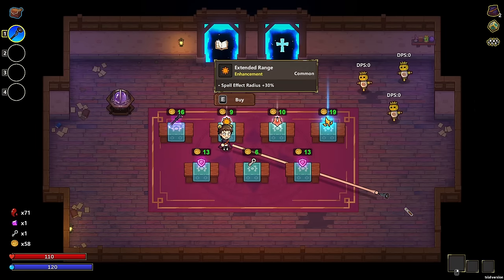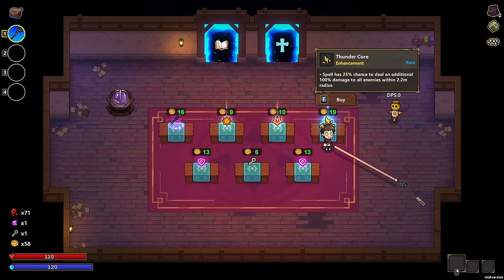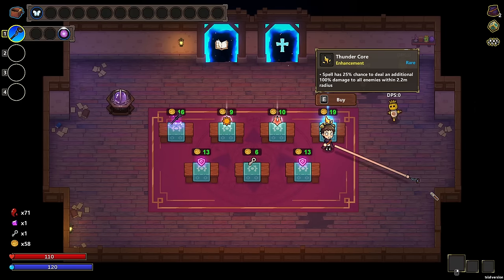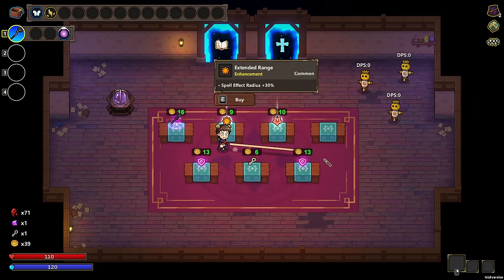Let's see what we got here. We've got an extended range, a silent flower, and a thunder core. Thunder core is going to help out quite a bit with Butterflies, I do believe, because I will be unleashing a lot and we can get some extra damage going. Okay, let's reroll.